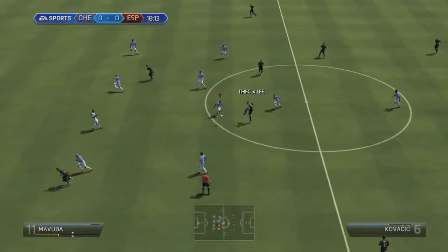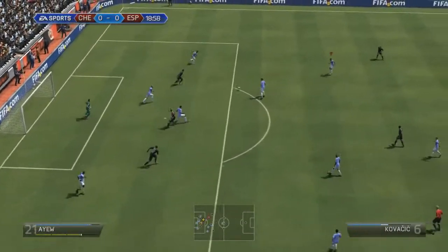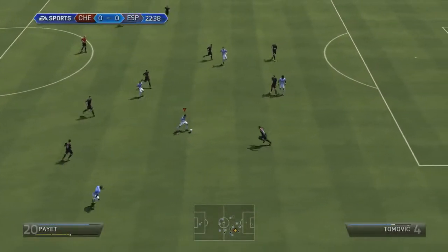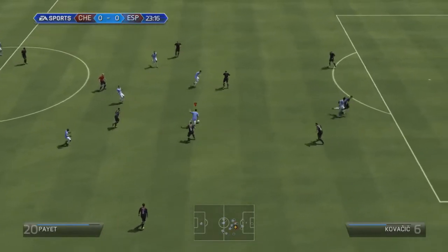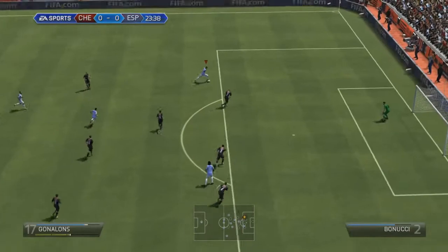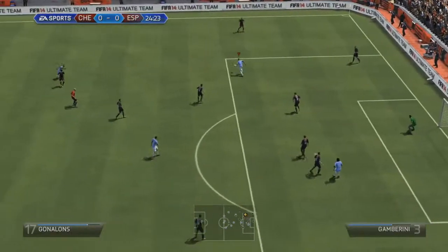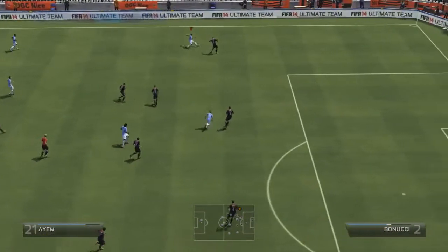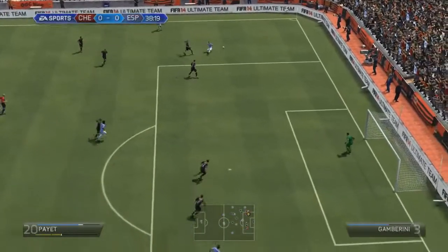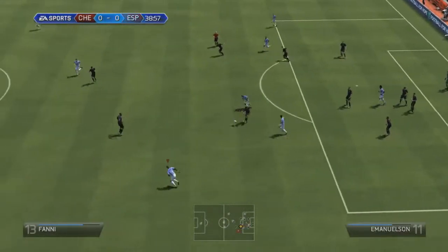Oh, what a through ball — absolutely gorgeous! Great save from Carrasso, kept me in it. Pepe — I couldn't quite squeeze it around the corner. Pepe's picked it up again, he's done well. Play a through ball inside — gone. Central defensive midfielder can't quite get his feet sorted out. Play it back to Ayu — that is not Ayu. Jordan, come on! He squared it back for Gomis — oh, what a chance!